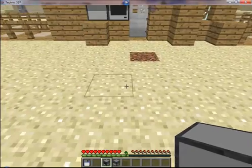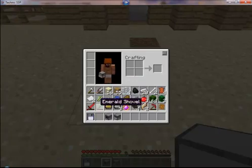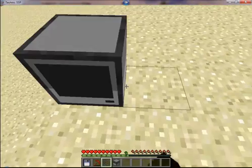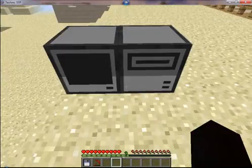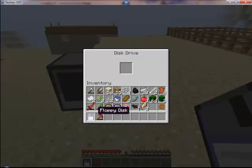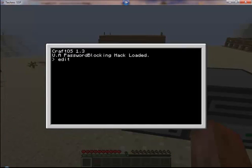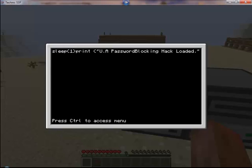So here is what you would do — well, what I would do now I know how to make this. Outside of the house, simply just get a Computer and a floppy disk drive, insert your floppy disk, and then type — as you can see, it says 'my hack is loaded.' Just type 'edit disk/startup' and this is basically my script for my disk.